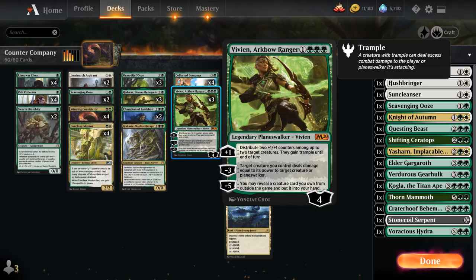Three copies of Vivian Arcbow Ranger, which is incredibly powerful — the plus one ability lets us distribute two +1/+1 counters among up to two target creatures and they gain trample until end of turn. The minus three gives us removal, letting target creature we control deal damage equal to its power to target creature or planeswalker. The minus five, accessible on the second turn already, lets us reveal a creature card we own from outside the game — meaning the sideboard — and put it into our hand.